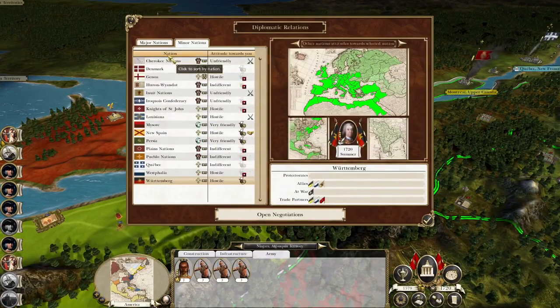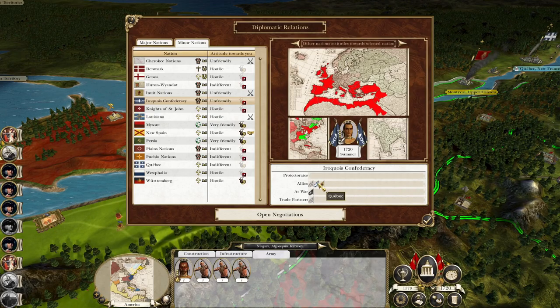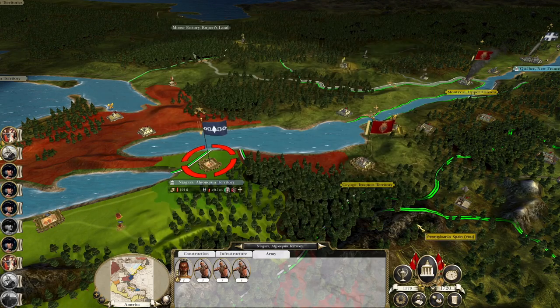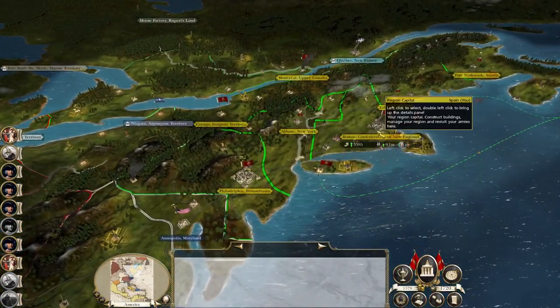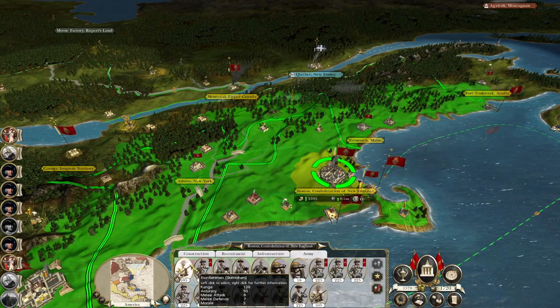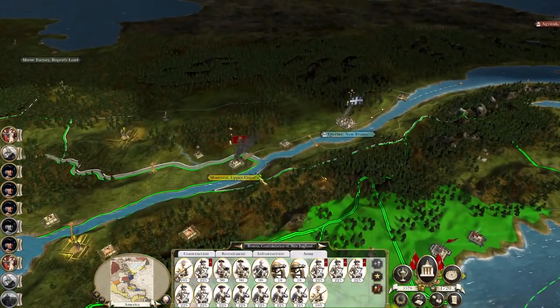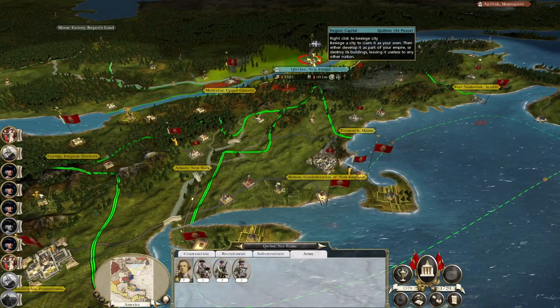Niagara — well, the Iroquois I'm fairly sure. They've allied up, although it's with Quebec and the Cherokees — that could be beneficial to us. It means this army can march up to Montreal, ready to jump onto Quebec.